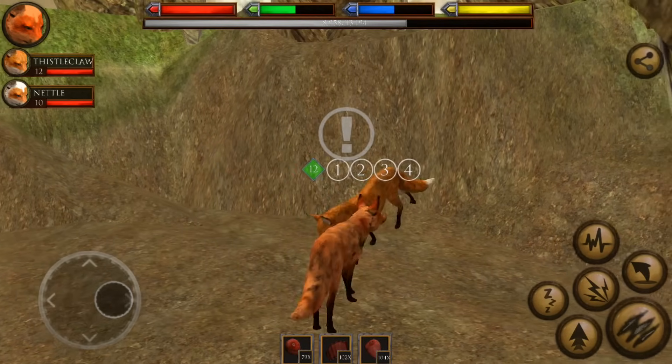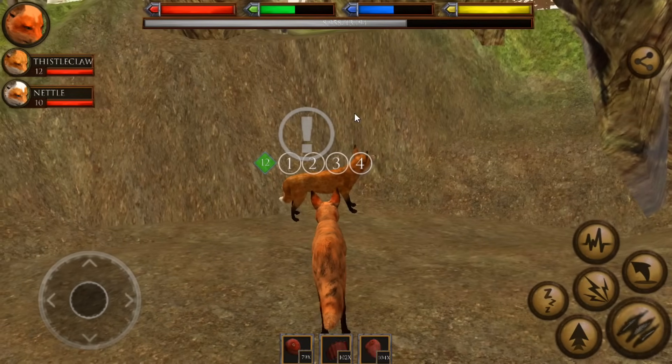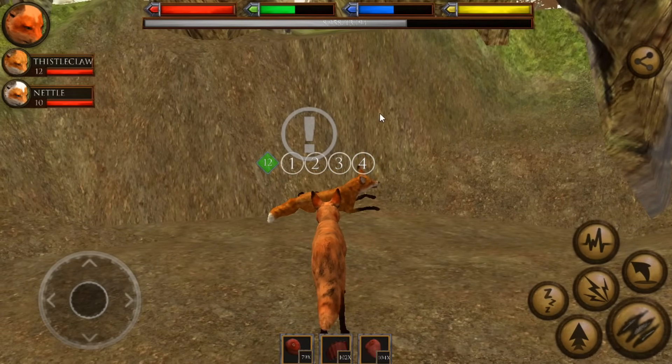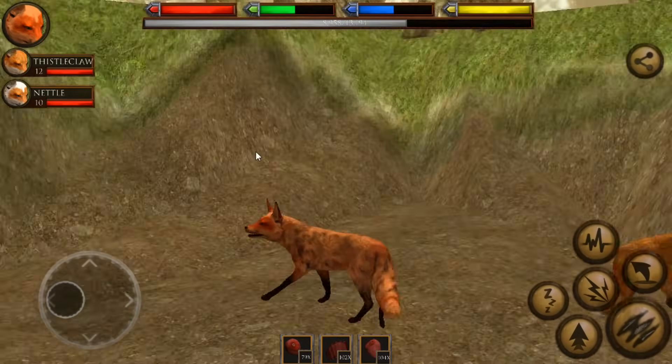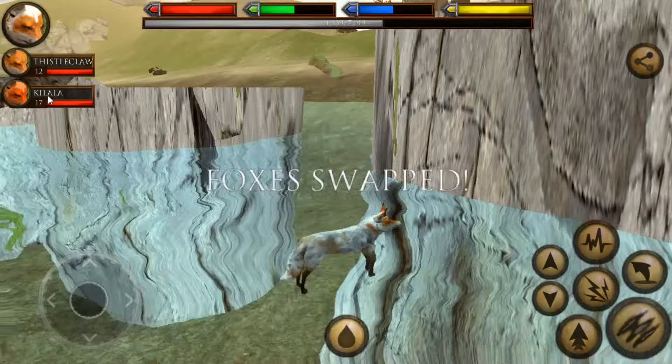Hello everyone and welcome back to Ultimate Fox Simulator. We are here with Kelala and her unexpectedly interesting mate Thistleclaw, born from a fish, and somewhere around here is their daughter Nettle — though I have no idea where she's actually gone.